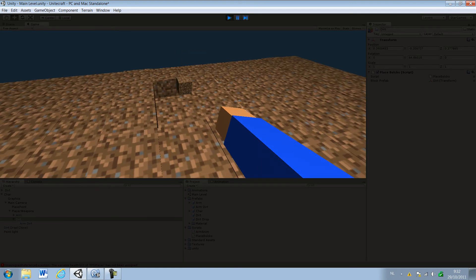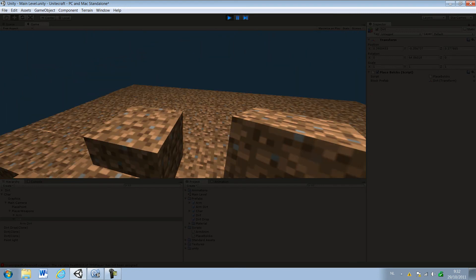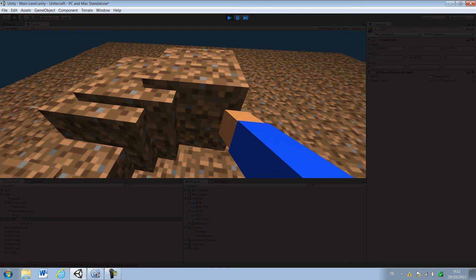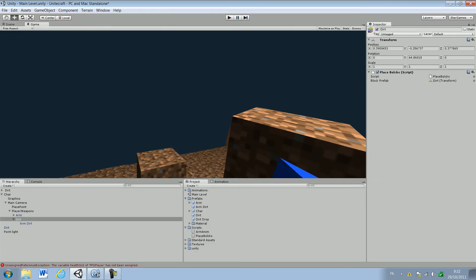Just test it. Can I destroy something? Yes I can. Can I place anything? No. Switch it to — and yes, I can place something. Can I destroy them? Yes I can. But in the real Minecraft, you can also destroy things with dirt, so we basically have to do that.